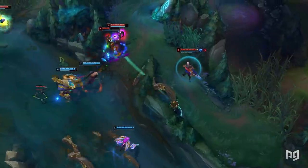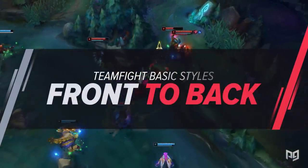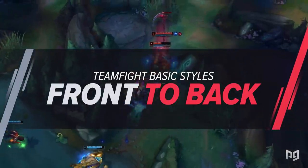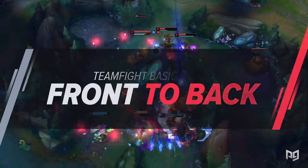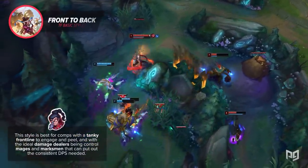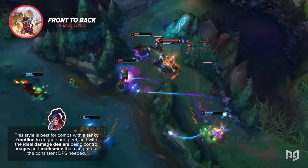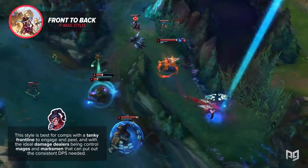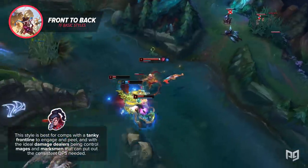Back on topic — let's talk about the basic styles of teamfighting. The first and most common teamfighting strat is front to back. This is the most basic form of teamfighting and is easy to execute even in solo queue. This style is best for comps with a tanky frontline to engage and peel, with ideal damage dealers being control mages and marksmen that can put up consistent DPS.